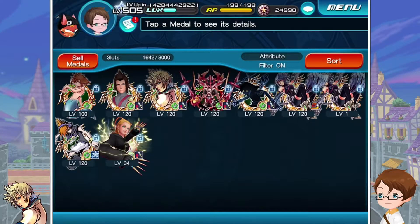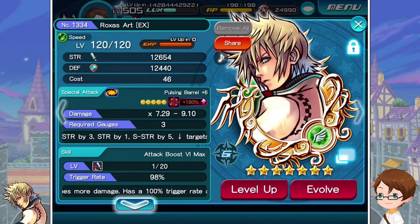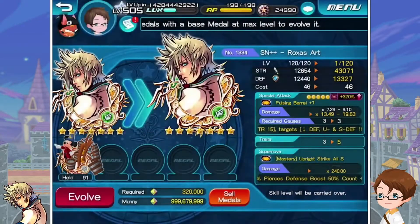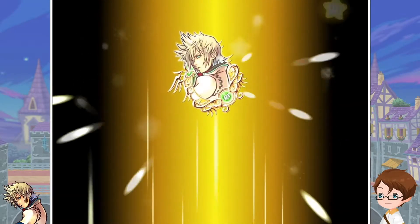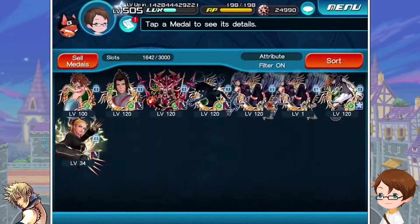Then we have two tier 6 ones. One of them is Roxas Art EX. Most people are happy for that as well — I'm happy for that as well. He is also boosted by 10,000. I now have three upright speed medals that are very useful, so I'm even happier than normal.